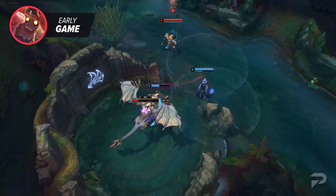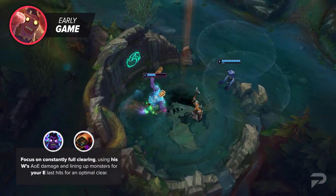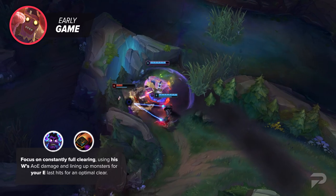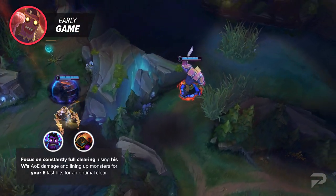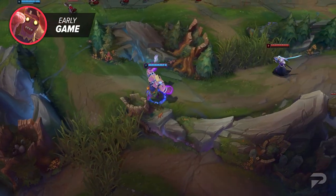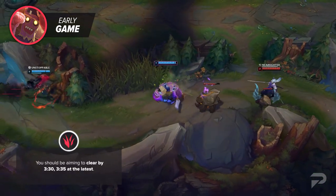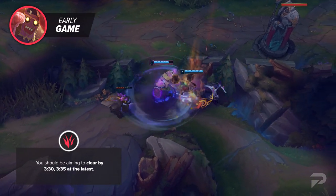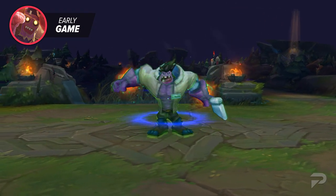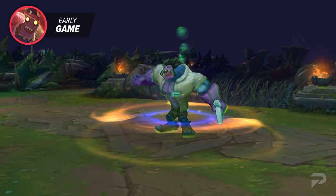In the jungle, you'll pretty much have the same game plan as old Mundo. Focus on constantly full clearing, using his W's AoE damage, and lining up monsters for your E last hits for an optimal clear. If you're able to do the first clear perfectly, you can clear all six camps right around 3:15 to 3:20, meaning you can make it to the Scuttle Crab with level 4. Most players don't do that perfectly, but you should be aiming to clear by 3:30 to 3:35 at the latest. Any slower than that, and you probably need to hit up one of our jungle coaches.